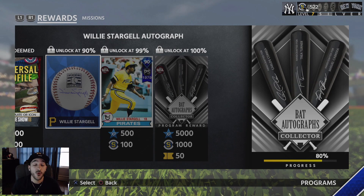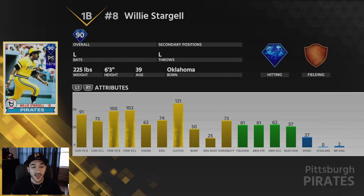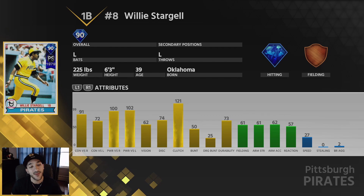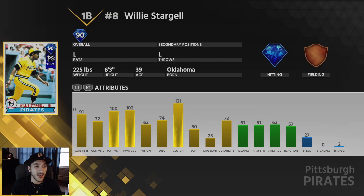The main reward is a Postseason Legend Willy Stargell, 90 overall. He has 91 contact versus righties, 72 versus lefties, 100 power versus righties, and 102 versus lefties — amazing power numbers. He's pretty good against righties in general and not even bad versus lefties. His fielding stats are 62 fielding, 61 arm strength, 62 arm accuracy, and 27 speed — bronze fielding. He plays first base so he should be fine there, but his hitting numbers are definitely very, very good. 100-plus power should be hitting a lot of home runs. This is a 1979 postseason card — he was 39 years old at the time — pretty nice card.